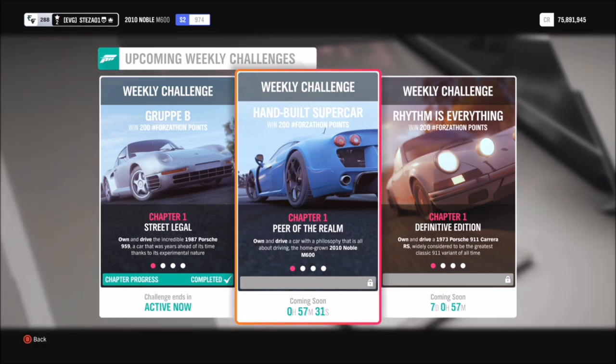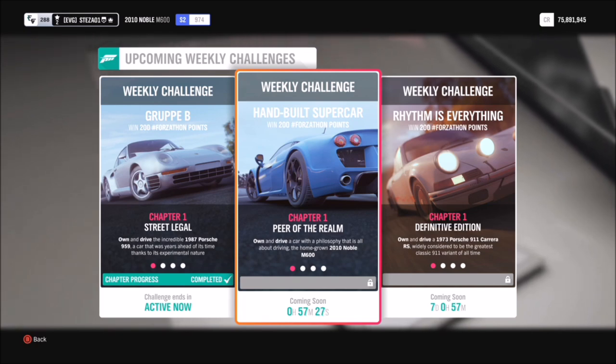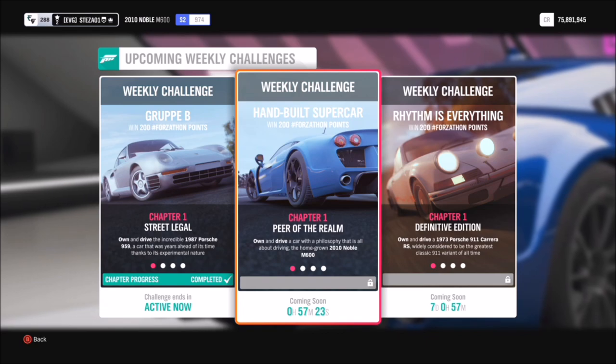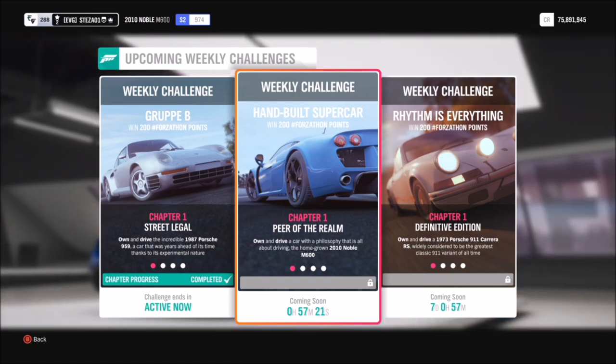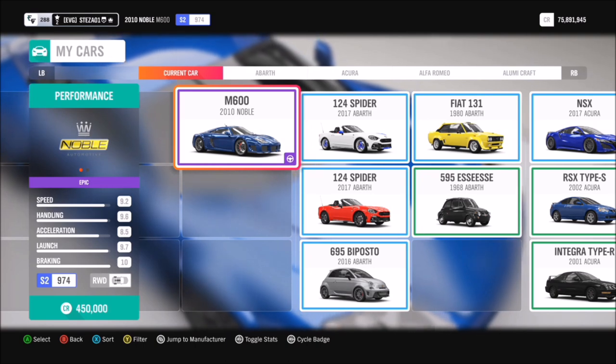Hello and welcome back to Everything Gaming. Today is going to be another Forzathon guide. This week's Forzathon is Hand-Built Supercar, which revolves around the 2010 Noble M600 — which some of you may know is built in England, more specifically Leicestershire.